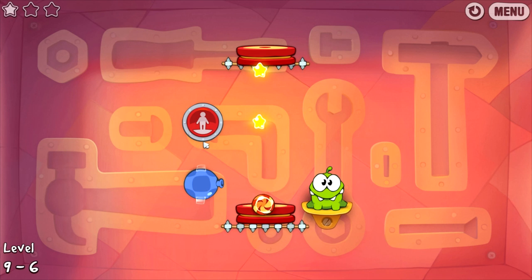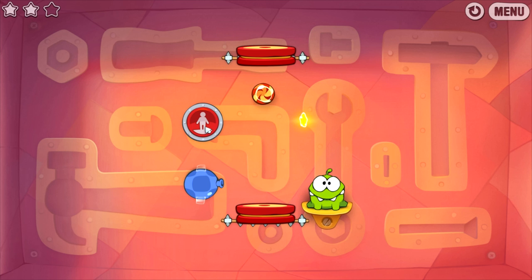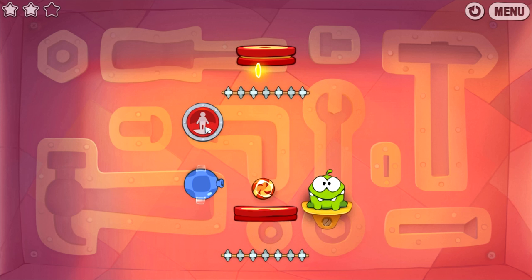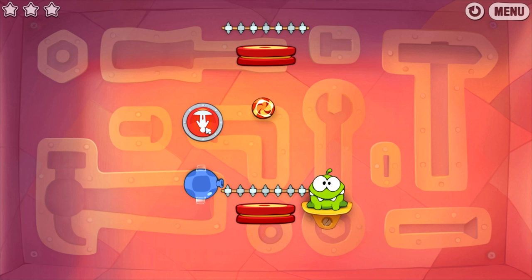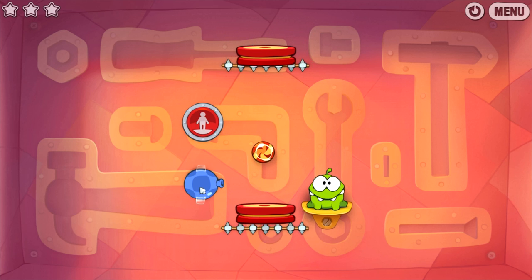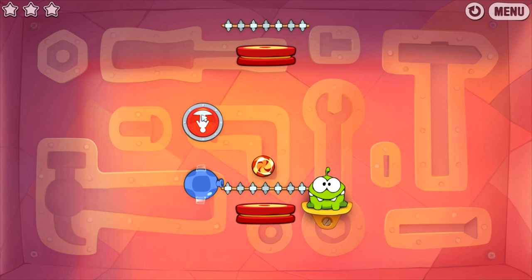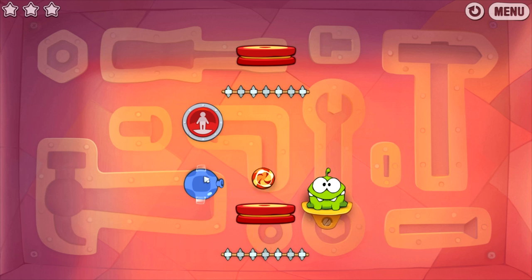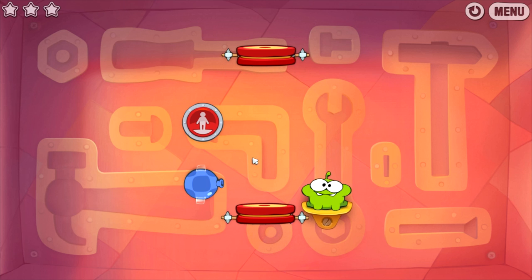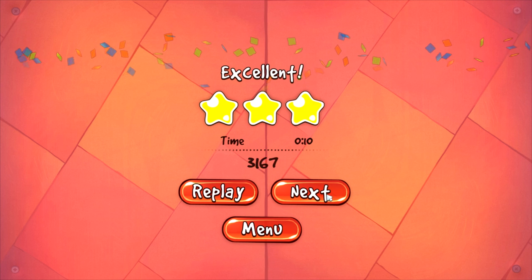We've got gravity still - oh, that's just ridiculous. And we can do that. There we go. Okay, and then just knock it on - I thought that would be easy. No. Okay, there it is. Right about there - yeah, that'll do it. Cool, we got it. Next level.